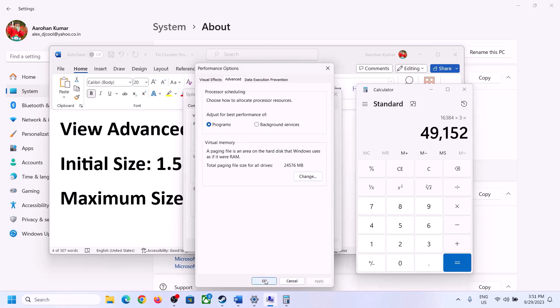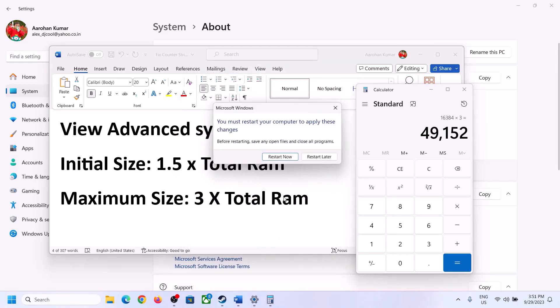Click OK and apply, then make sure to restart your computer after making the virtual memory changes.